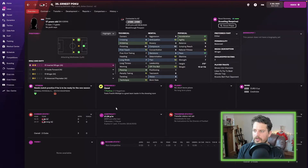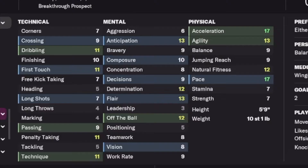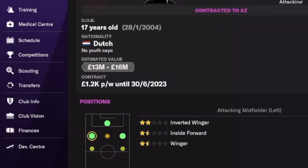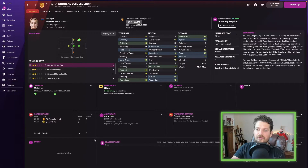Ernst Poku next — a name I adore. Doesn't look too impressive right now, but he's a 17-year-old Dutch player and he's fast: acceleration 17, pace 17. He can play with either foot and is available for between 13 and 16 million at the start of the game. Interesting to see how he develops in 10 years time.